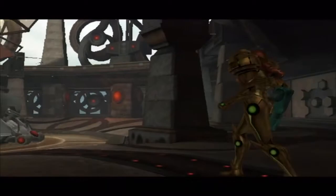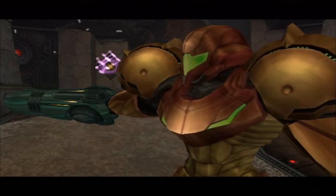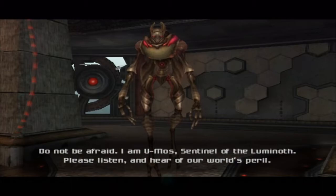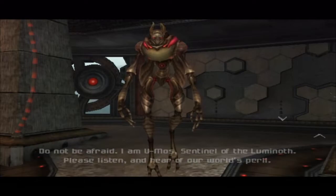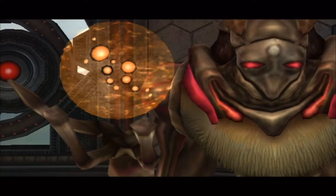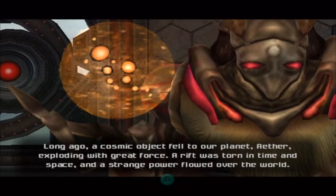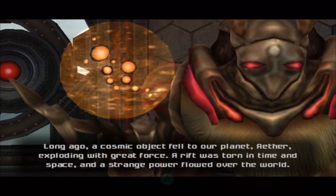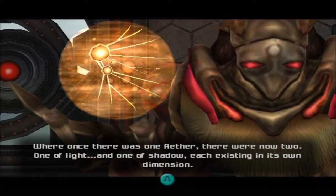What is this? Let's investigate. This is like a giant energy source of some sort. Someone's there. 'Do not be afraid. I am Eumos, Sentinel of the Luminoth. Please listen and hear our world's peril. Long ago, a cosmic object fell to our planet Aether, exploding with great force. A rift was torn in time and space and a strange power flowed over the world. Where once there was one Aether, now there are two — one of light, one of shadow, each existing in its own dimension.'